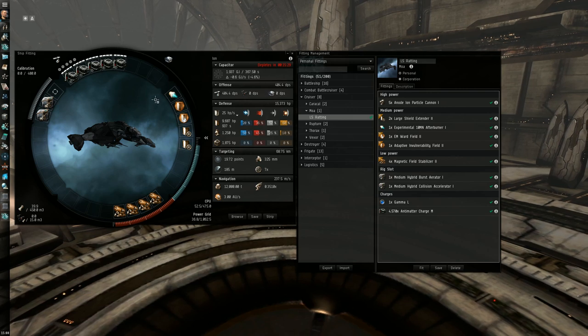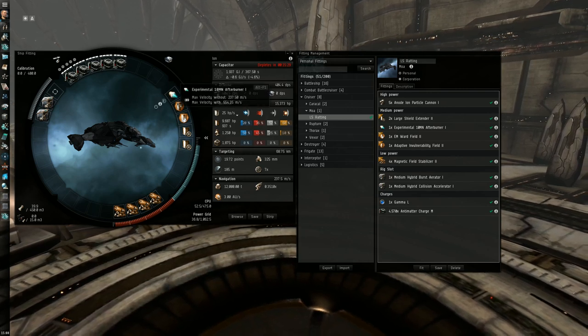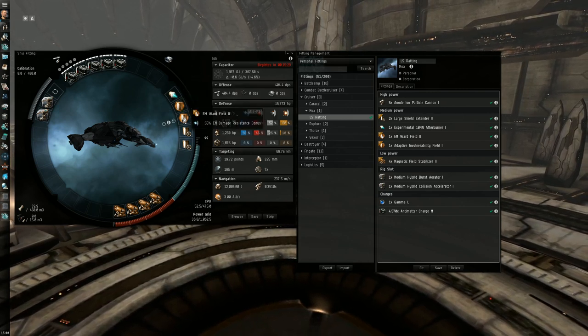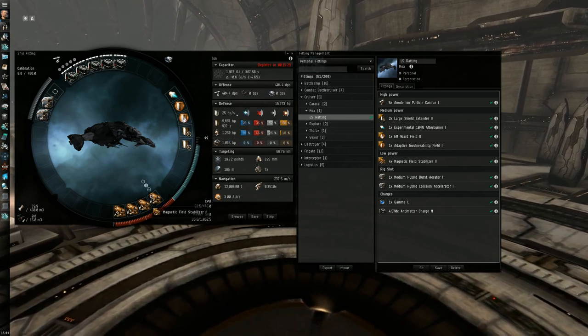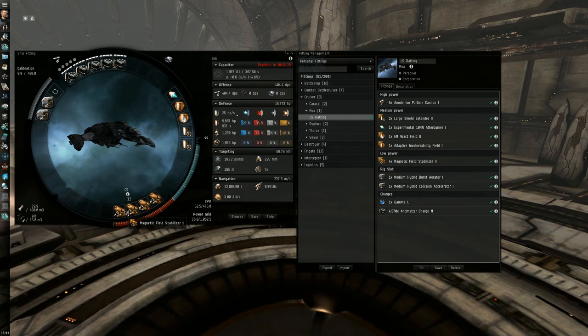In the medium power slots I put the afterburner, two shield hardeners, and two shield extenders. All the low power slots were filled with four Magnetic Field Stabilizers to maximize the damage of my weapons.